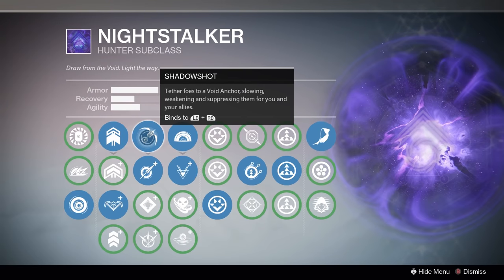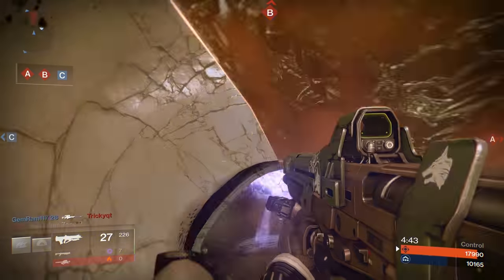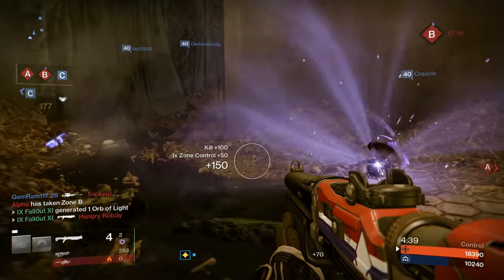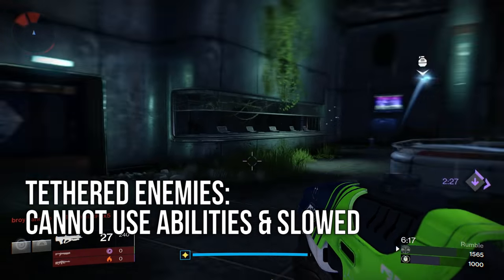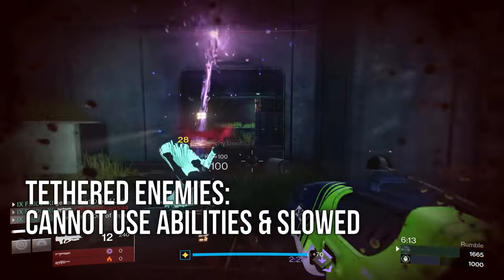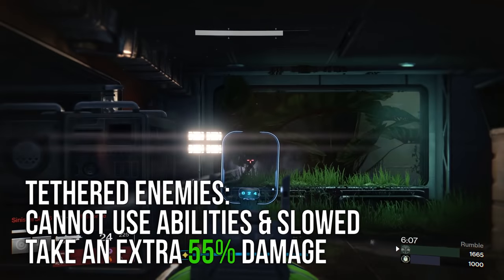Now let's talk about the Night Stalker's super, which is Shadow Shot. Shadow Shot lets you take out a bow and fire a void arrow across the map. When that arrow hits anything, it will create a small void anchor. Any enemy nearby will automatically get tethered to that anchor. Tethered enemies lose the ability to use jump, grenade, or melee abilities, will move very slow, and will also take an extra 55% damage from whatever you hit them with, making them really easy to kill.